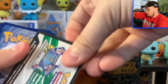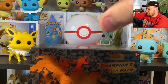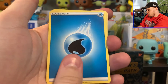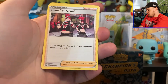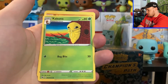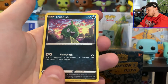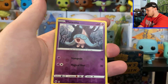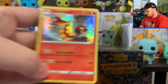Champions Path — every code card will be a white code card. Water Energy, Lippard, Piers, Team Yell Grunt, Galarian Zigzagoon, Kakuna, Roly Coly, Trubbish, Potion, Reverse Holo Arcanine, and then we got a Scentiscorch Holo.